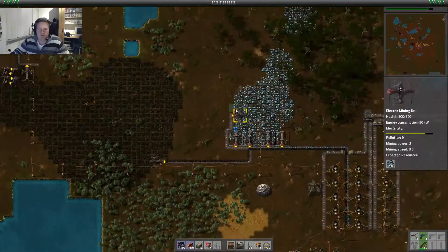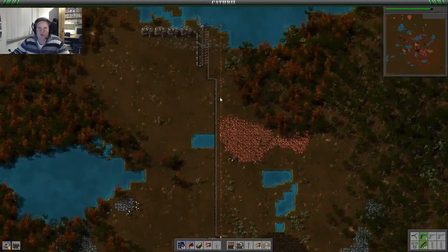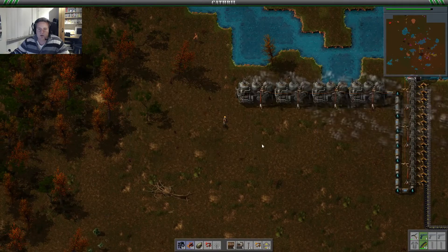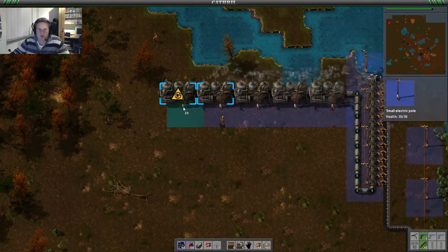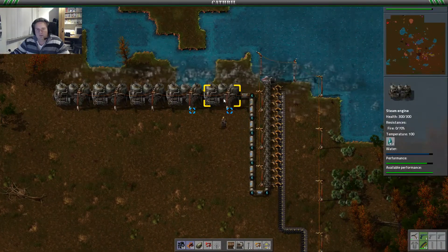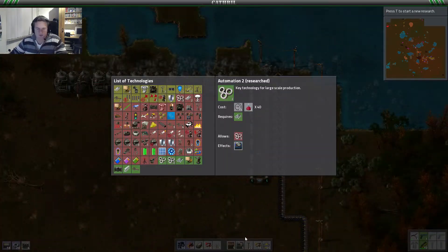I just noticed that we're starting to have some power issues. I've been adding a lot of new mining drills and basically that is taking all the power. So we're already at two megawatts of power in use. We're going to add an additional steam engine. We're meeting up to our demands now but I think we're going to make those additional four as well. And finally we got automation research done.